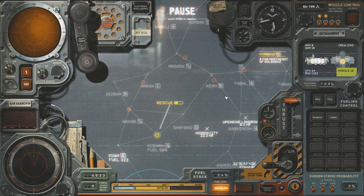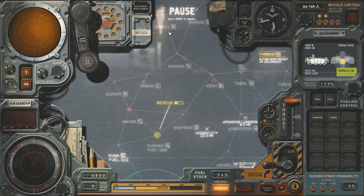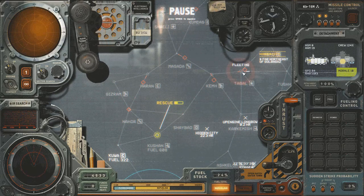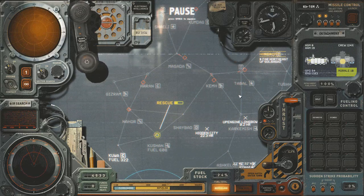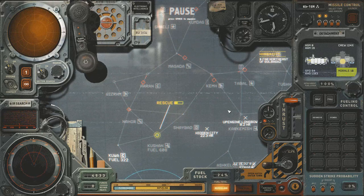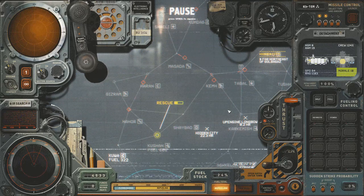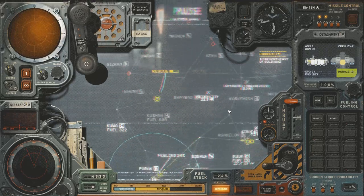Strike groups generally roam a little bit but are located in the fleet HQs. We have two fleet HQs near us. I want to lure the strike fleet out of Tabal and attack it somewhere between cities so it doesn't have a garrison to defend it. I want to hit it with planes, with strategic missiles, and try to finish it off with my Lightnings. I've failed at this before and it's been a failure state for the campaign, so we'll see how we go.